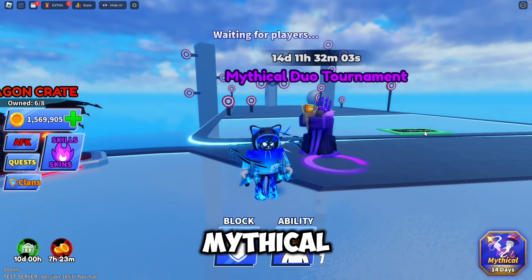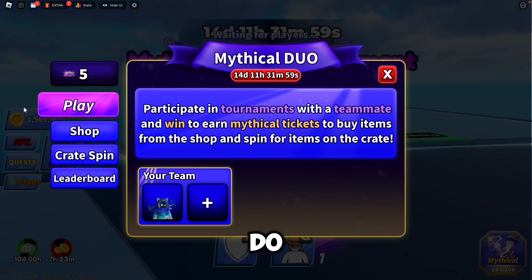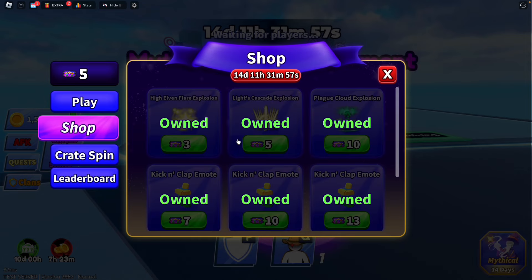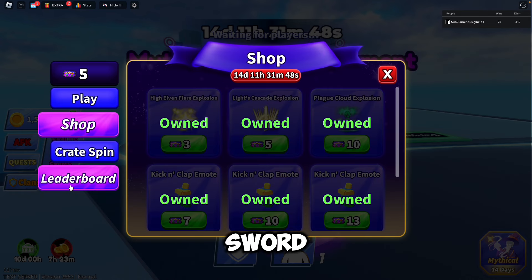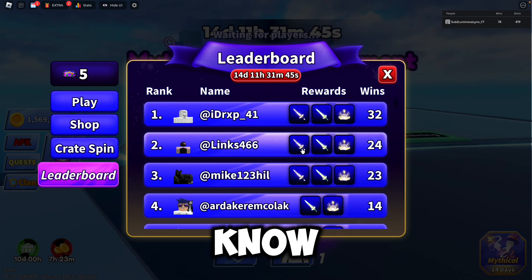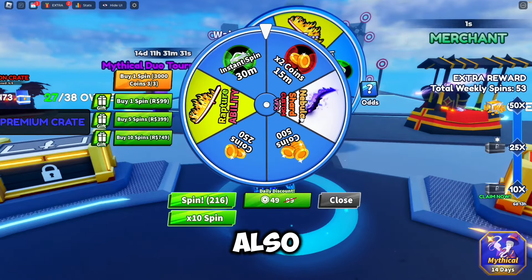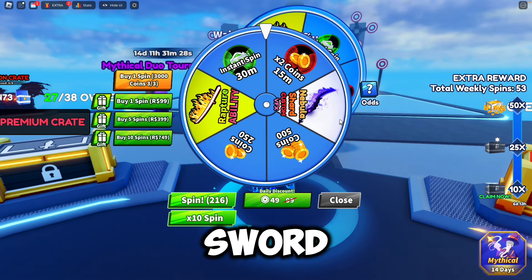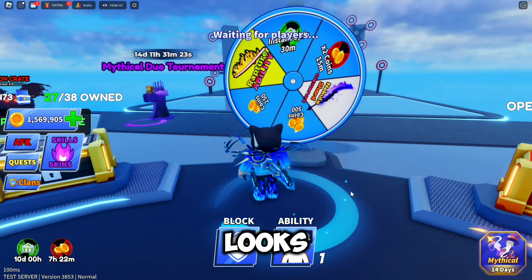First off, we got the Mythical Duo Tournament. Basically in here you can do a tournament or a ticket. You can buy some stuff in the shop for tickets, explosions and whatever. There's a crate you can buy where you can get a secret sword. I'm not going to be showcasing the secret sword, but I'll be showcasing all the other swords. You can get shops and you can be on a leaderboard to get other swords as well. Also in the wheel, we have a new Nebula Shard Sword, which reminds me of the OG Nebula Scythe, and it looks pretty nice — like a pretty small, dagger-like sword.